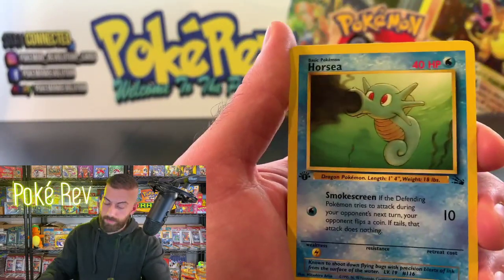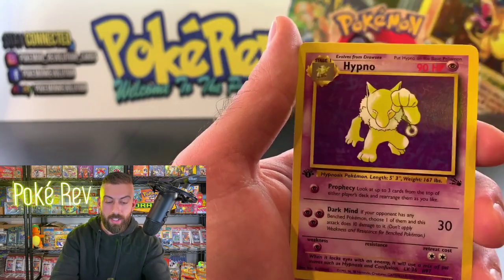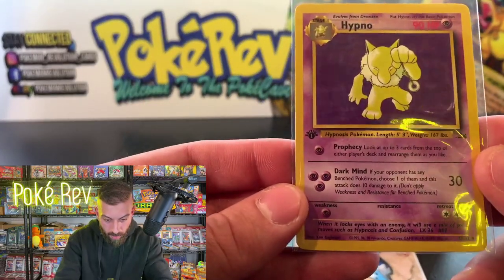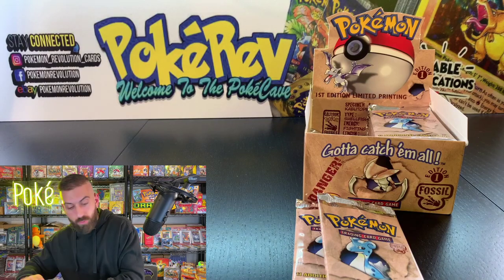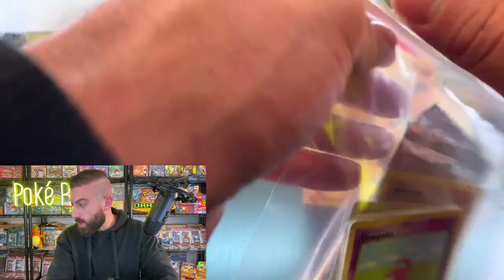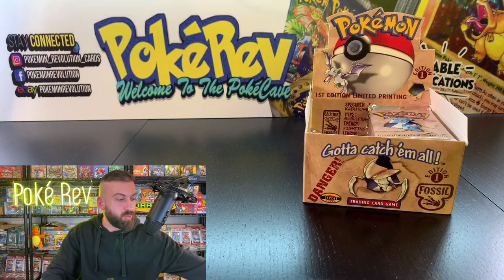Next up — Eric C coming in with two packs, the two Zapdos. Hopefully we get that Dragonite soon — I would love to get a Dragonite out of this box. Tentacool, Mr. Fuji — an awesome card — Magmar, there he is! We've been looking for you. Omanyte. There's only 62 cards in this set — same as Jungle, which was only 64. So you're seeing a lot of repeats, but it's always cool to see these rare old Pokémon cards.